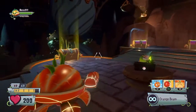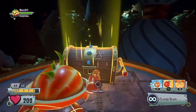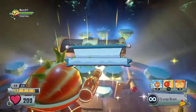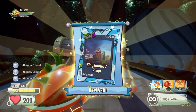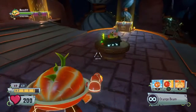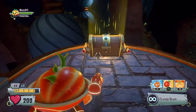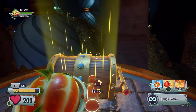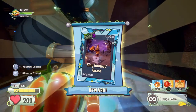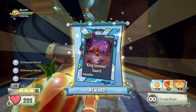In these first two chests, we're going to find King Gnomus Rain — a super rare item that you can use down by the docks — and then on the other side, King Gnomus's Guard, another super rare item.